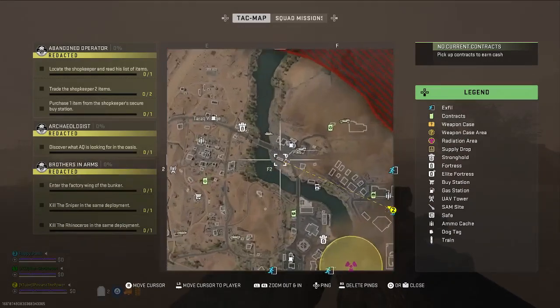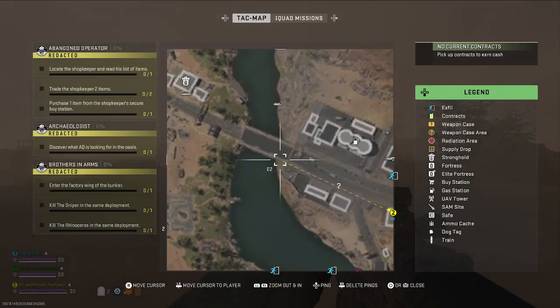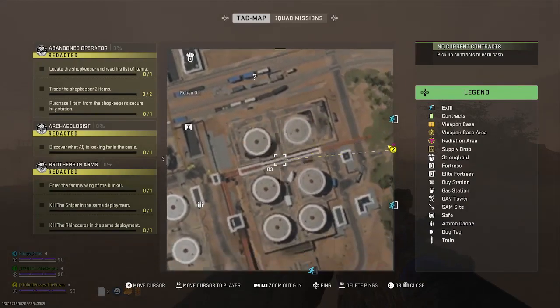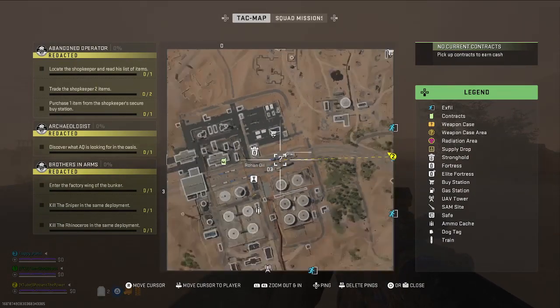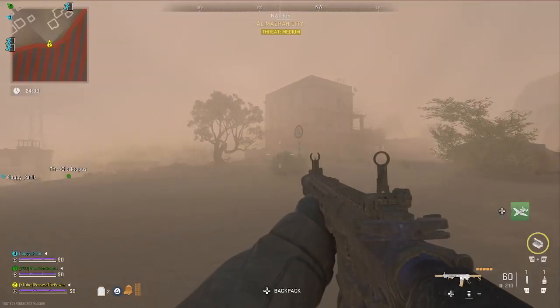Now on the map, what I'm showing you are the locations to the bunker entrances. There are three question marks on the map. If you're familiar with earlier seasons' missions you'll know where these are, but if not, just make your way over to the city underneath the bridge at east of Tarik, and in Rohan Oil under the ramp, and you will see these three question mark locations.